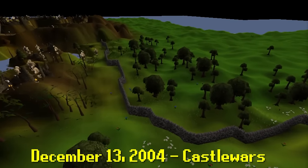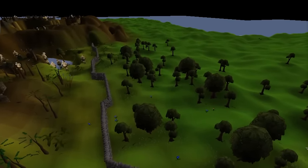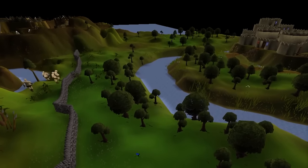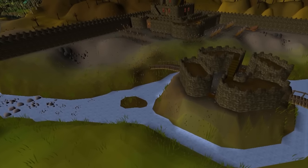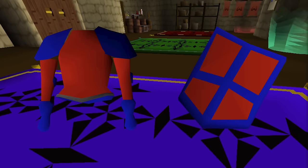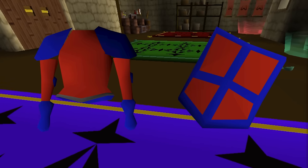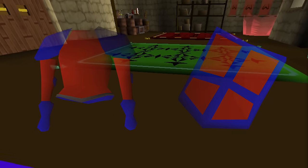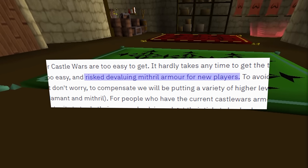December 13th is here, and Jagex has dropped, in my opinion, the greatest update to ever happen to RuneScape. The land beyond the Ogres finally opens up, and arguably the most iconic minigame to ever exist is released — Castle Wars. Players would battle it out and fight for either Zamorak or Saradomin, and attempt to capture their enemy's flag. At the time, the red castle's armor were the only items purchasable from Lanthus, and it had stats equivalent to Mithril. Many players were saying the armor was too easy to get, and in an effort to not devalue Mithril armor, Jagex updated the minigame a week later to make the red armor now have the same stats as Steel.